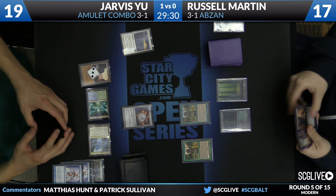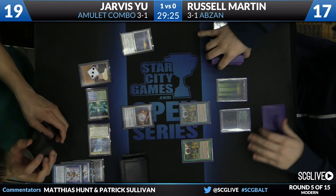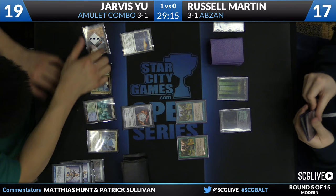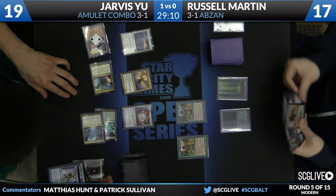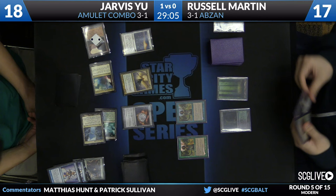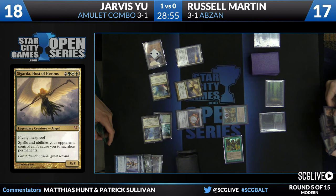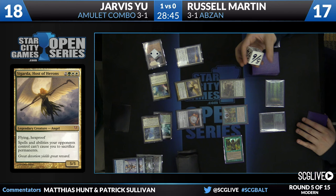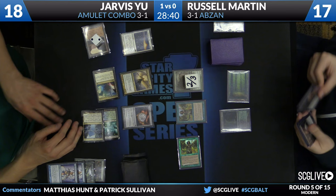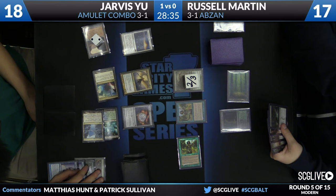You can look at Russell's hand right now — a Thoughtseize and an Inquisition just rotting there. It's hard to imagine that Siege Rhino is going to be by itself good enough to get this done. It depends what Jarvis has. Russell could make Siege Rhino that turn and have a shot at racing Sigarda, but Sigarda — there's no way Russell knew this was coming. Jarvis can take a very slow pace with the game because he's not under any pressure right now, his hand is safe because of the Leyline. Amulet top decks really poorly, but when it does top deck some of its game, the good cards find more copies of themselves — one Titan is four Titans. Russell needs to go for a proactive line if he wants a chance here.